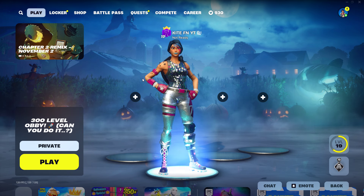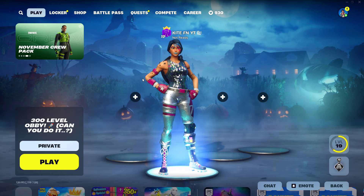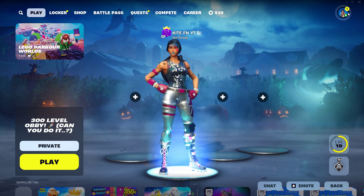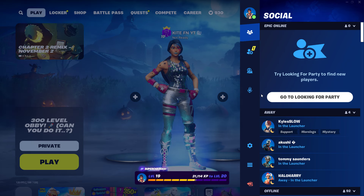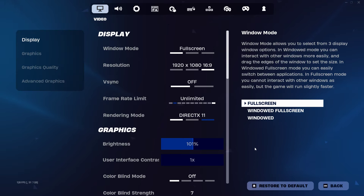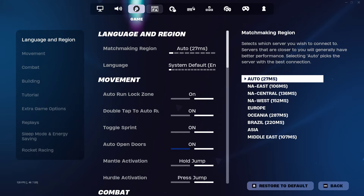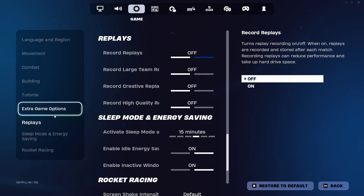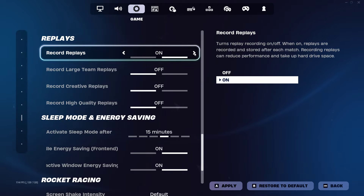I'm going to be showing you guys the fastest and easiest way possible here in Fortnite to get the Minty Pickaxe for completely free. So once you've loaded into a Fortnite lobby, you just want to go to the top right-hand corner of your screen. You should see a bunch of options appear, and then go down to Settings, then find Replays — so go to Game, then go to Replays. What you need to do now is make sure that you turn all these replay settings off.